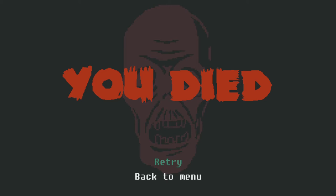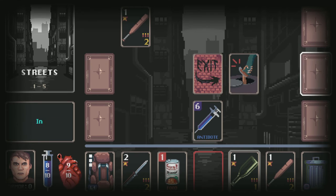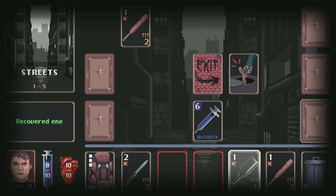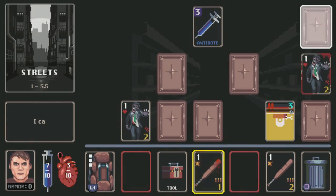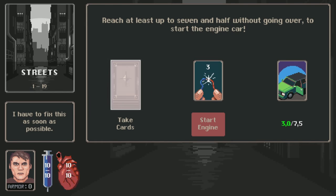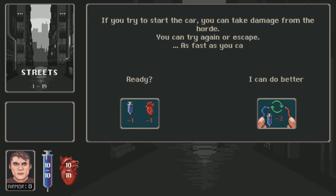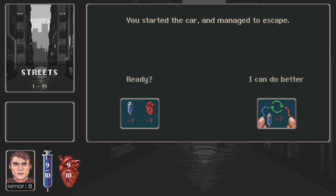The other thing you have to worry about, aside from zombies murdering your face, are traps. There are traps that damage you — one grabs your leg and does a couple damage. The other is an alarm, and these are really bad. Once the alarm goes off, every turn after that one zombie card will be flipped over in that location until you either leave or destroy the alarm, which usually takes around three damage to destroy. So if you don't have a weapon and don't know where the exit is, you're in serious trouble. I have died this way multiple times.